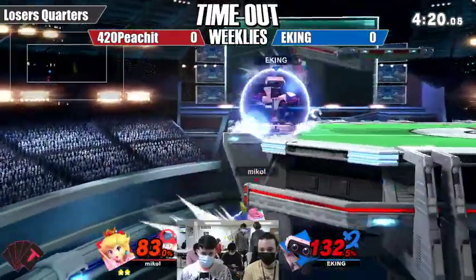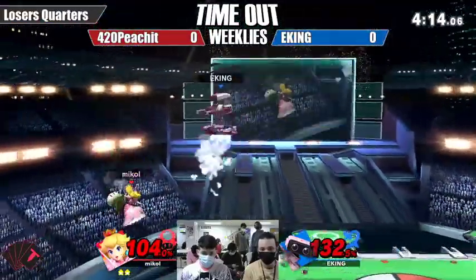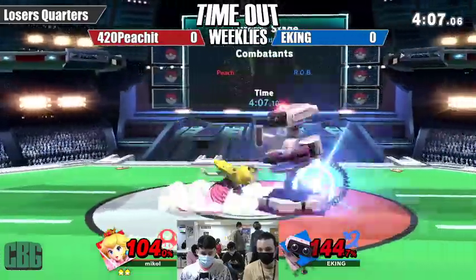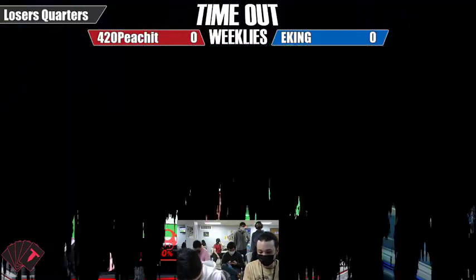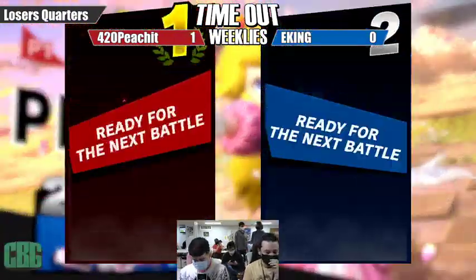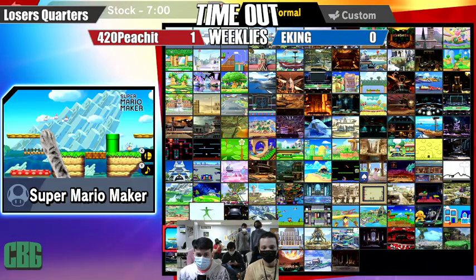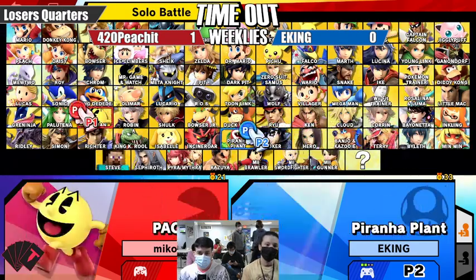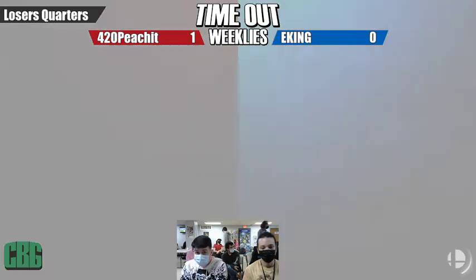Peachit is really trying to find the kill — ROB is already at 132%, then 144%. Going for the vegetable, the crown toss, the crown smack, and he actually pulls out the Mr. Saturn as the finishing prize! Peachit takes game one. Apologies — I said Joseban versus EKING, but Peachit beat Joseban 2-0, so it's Peachit versus EKING playing now.